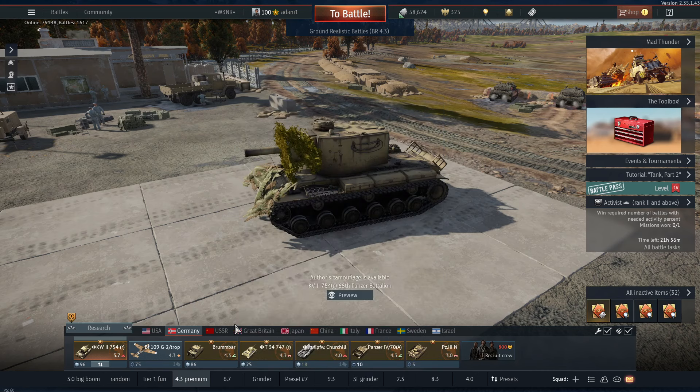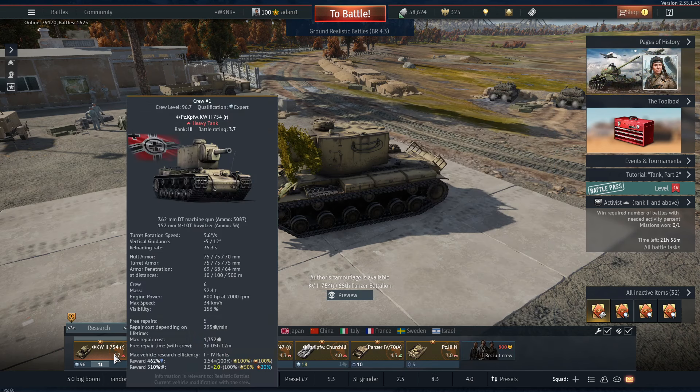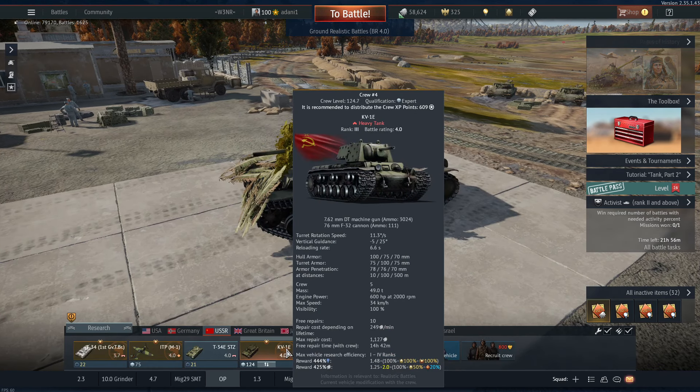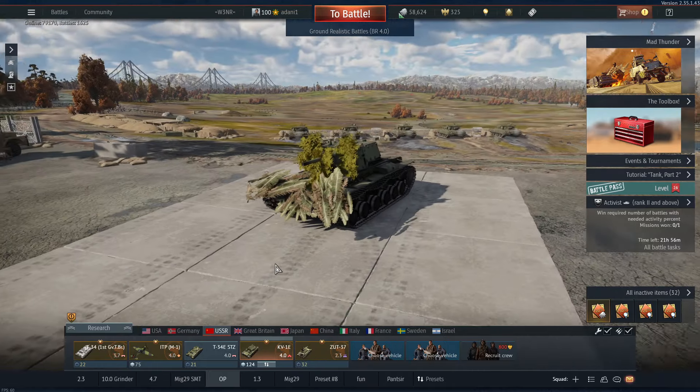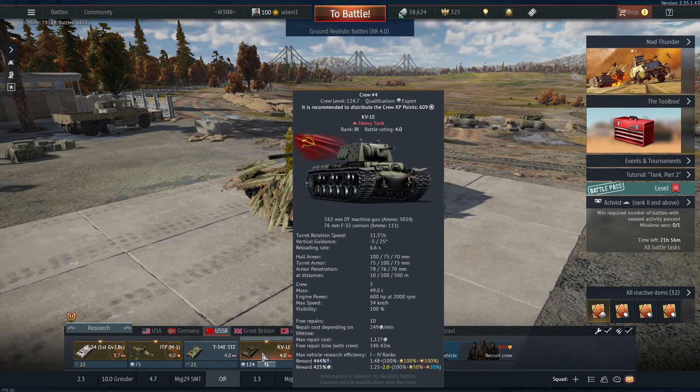Your T-34 went up, Brummbär went up, Panzer went up. There's some other stuff you can throw in there, but this is just the fun stuff. They also have the KV-1B, which is objectively better than the KV-1E just due to armor. That supposedly has a better gun, but neither here nor there — this thing's tanky enough. You're a good wreck house.